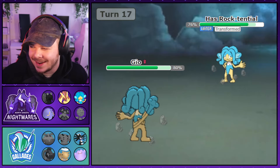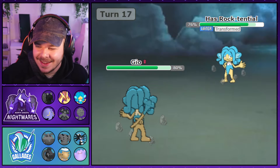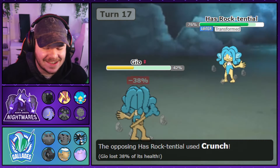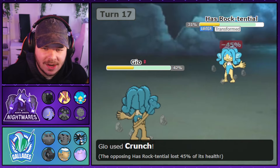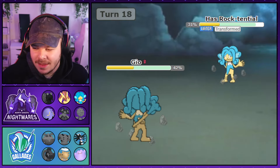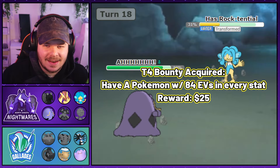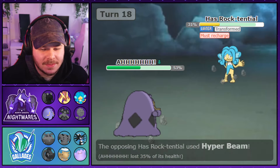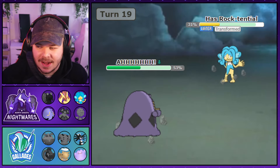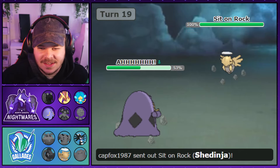Ditto comes back out, and in the chat my opponent notices that my Simipour has Hyper Beam. We both go for Crunch. I'm fully expecting a second Hyper Beam since he already got one KO with it, so I decide to swap to Swalot. That turns out to be a great play — he has to recharge, so I get a nice Sludge Bomb off and pick up a KO on the Simipour. Shedinja comes in and dies to Stealth Rocks.